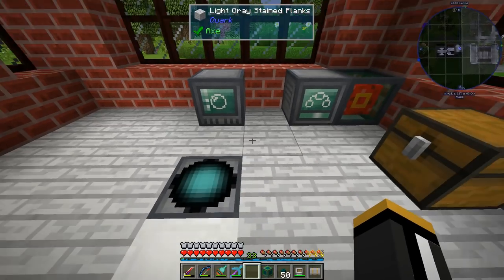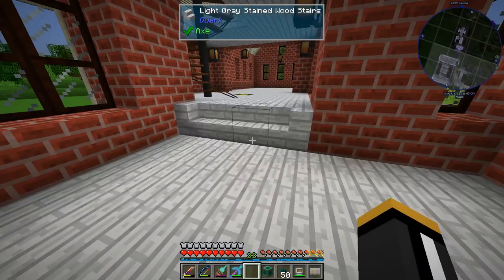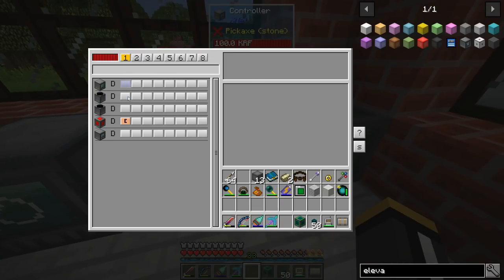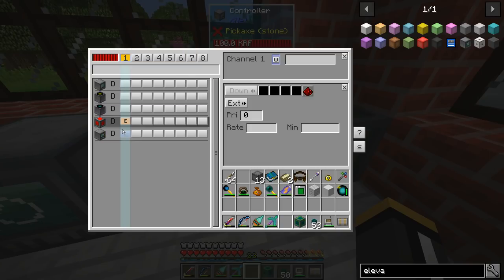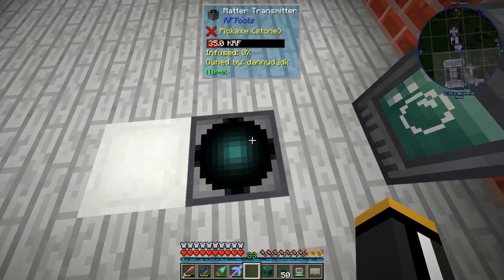Then we're going to need the dialing device to dial the destination for our matter transmitter. I have XNet connectors connected to all of these things, so I can go into XNet — I already have a power channel set up and I'm already extracting from this power cell. So now we just need to insert power into each device.